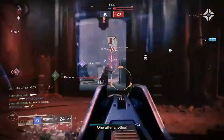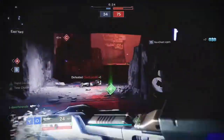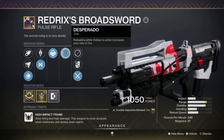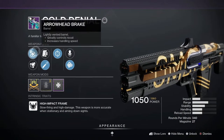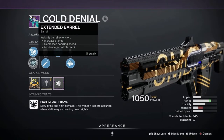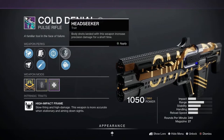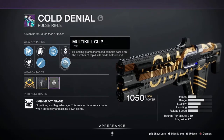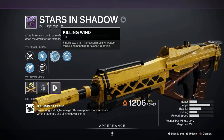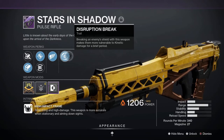Some other high-impact frames that are its main competitors are the Redrix Broadsword, which comes with Desperado — increasing rate of fire when you reload after procing Outlaw. There's also the Cold Denial, which can come with incredible perks; my favourite roll has Feeding Frenzy, Multi-Kill Clip, and Headseeker, making it more forgiving and a beast for chaining kills. The new Stars and Shadow can roll Killing Wind and Disruption Break with a Range Masterwork, making the range bar just filthy — with Killing Wind proced it basically has no damage falloff, which is absolutely ridiculous.